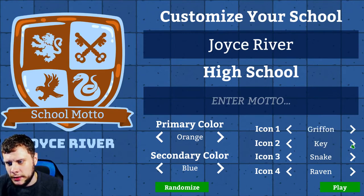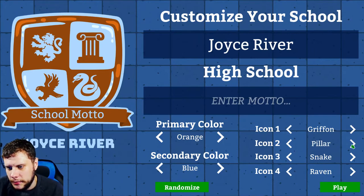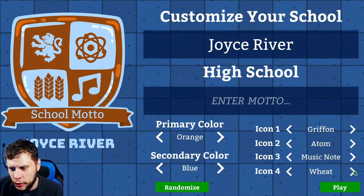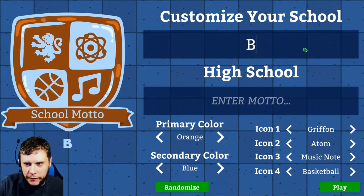There we go, griffin. Go with the atom here — it's in alphabetical so I really should work that out. Go with the music note here and the basketball in the bottom left. Give it a nice school sort of feel to it.